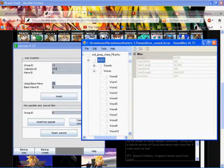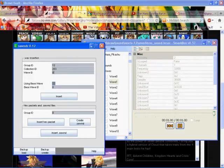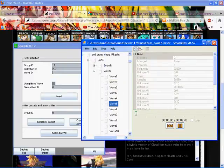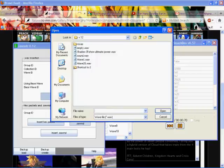For Pikachu, the Collection ID is 253 — for the voices. I'm just making sure that's a voice and not a sound effect. For the WAV file, we just choose a number like 6, 5, 4, 3, 7, whatever — or 0. Just type in the number of that WAV file. Don't worry about 'using base wave' or 'base wave ID' — those are not something you need to worry about.